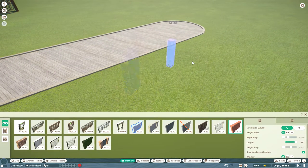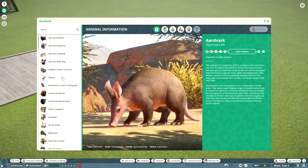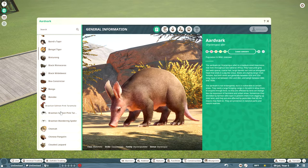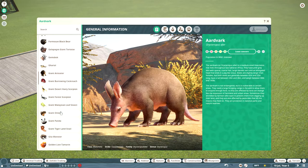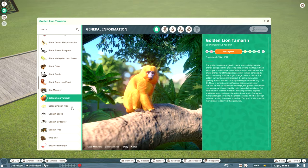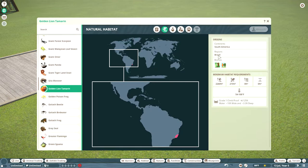We are going to be building our very first habitat. If we look over at the Zoopedia, we will see that the very first real animal we are going to put in this habitat - and we will not talk about it - will be the Golden Lion Tamarin. I have no idea how to pronounce things. They are actually endangered with only 3,200 left in the wild, and they are from Brazil and South America.